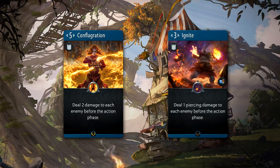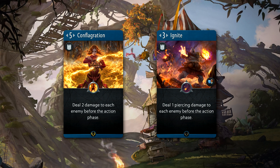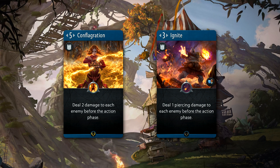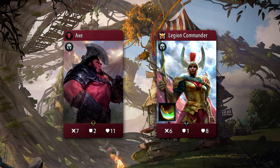Comboing the negative armor that will come out of your signature card with some separate damage instances — like blue's Conflagration or Ogre Magi's Ignite — is also very powerful. Coupling Bristleback with Axe or Legion is great since he's such a big body.